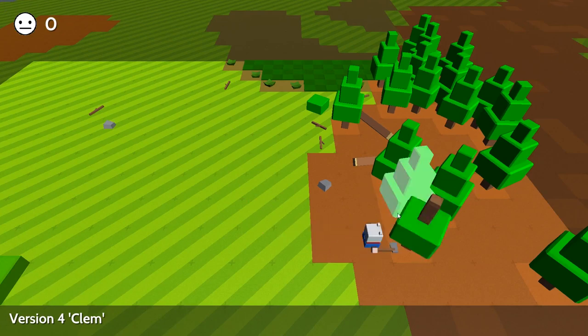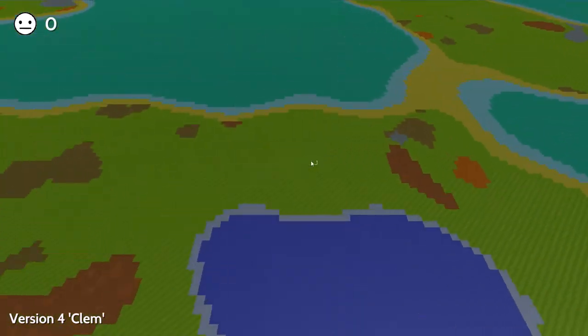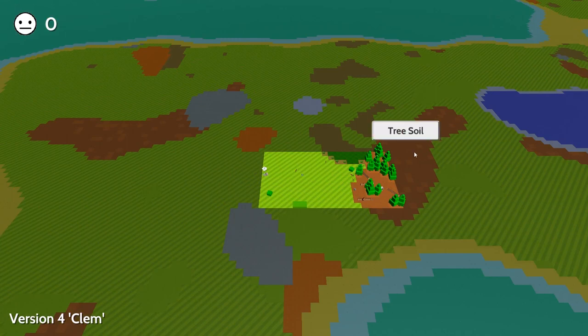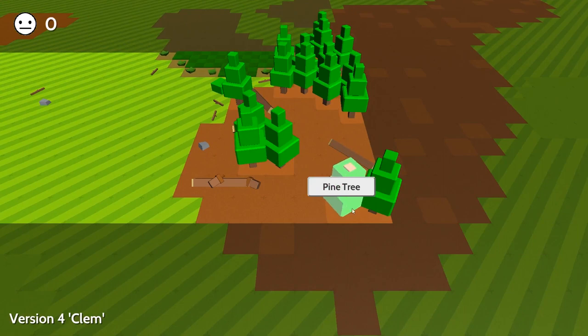Now once you've got an axe, you can chop a tree down. So if you look around us, it's a square by square exploration game. You can tell different areas by what the terrain is. So there's water there, metal there, trees here. So I'm going to go ahead and chop down a few of these trees.